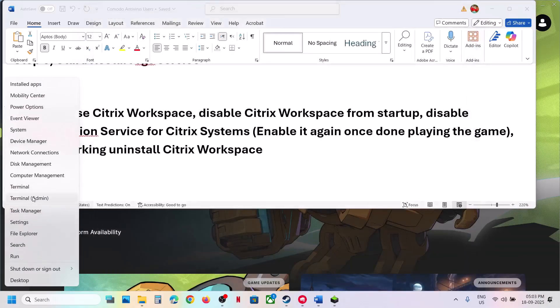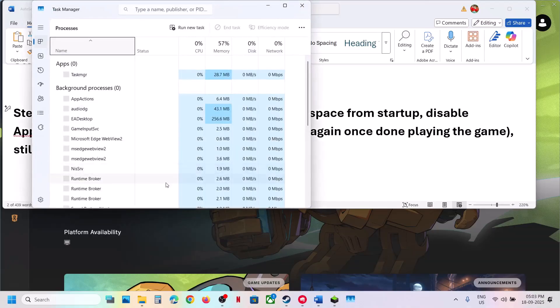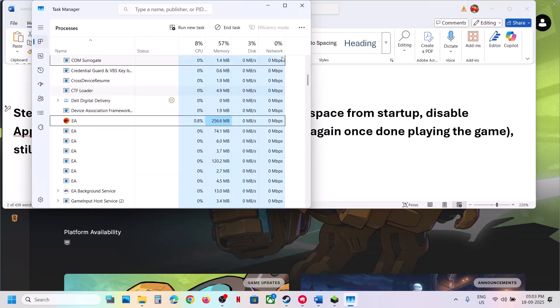Once Citrix Workspace is closed, right-click and go to Task Manager. If you find Citrix Workspace there, right-click and click End Task. You might find two or three Citrix services — close all of them.